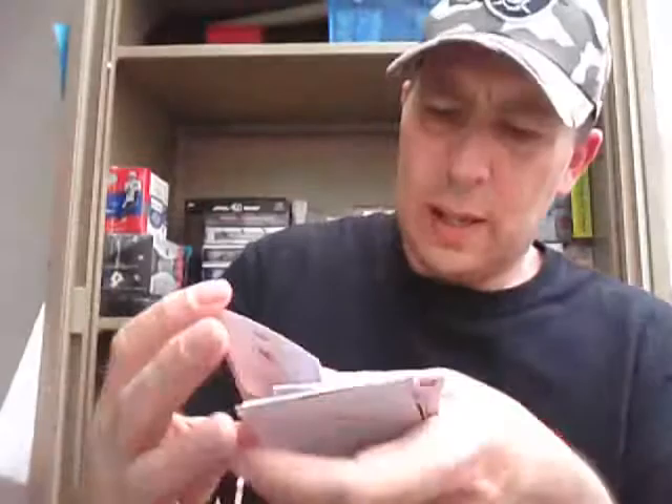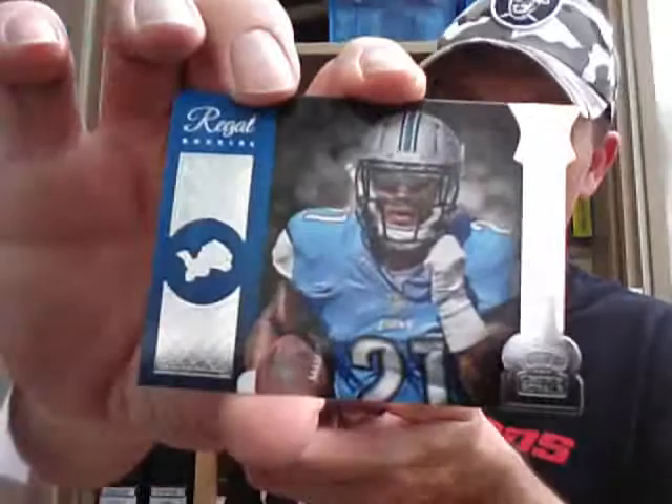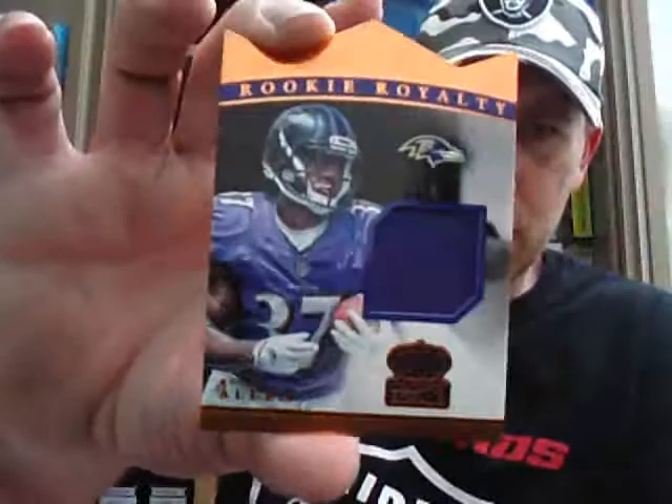Double Pack — this one is a lot thinner. Travis Kelsey base. Ribbon card blue for the Seahawks — Russell Wilson. And a Regal Rookies — Amir Abdullah for the Lions. There's the App card. And a Charkendrick West Rookie again. And the hit in this pack is a Rookie Royalty — Buck Allen, and that one is like a copper parallel, numbered 198 of 199, for the Ravens. Getting them on the board.